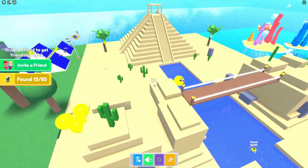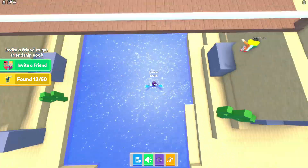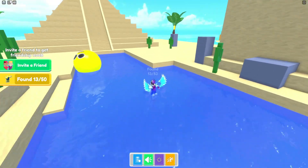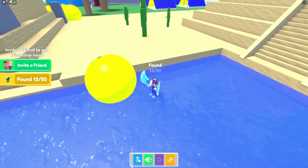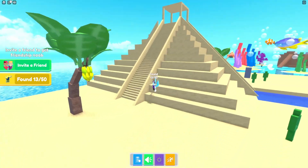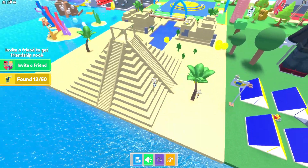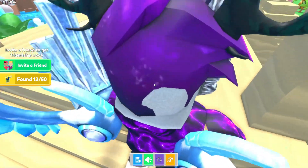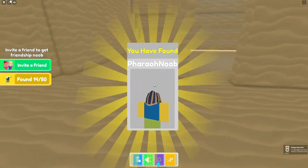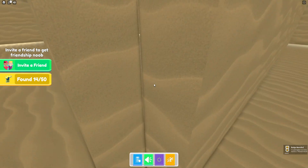Let's check out the desert area — we'll see what's here to collect. There's a building that doesn't look enterable, and a little pool we can't go in. I'll jump down here and — yes, got the pharaoh noob. Is there anything else hiding in this pyramid?